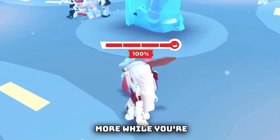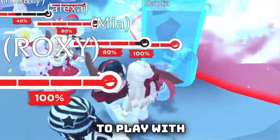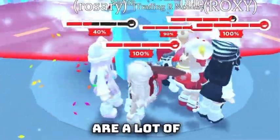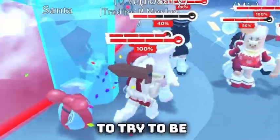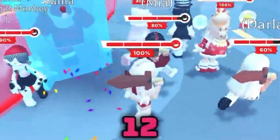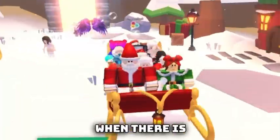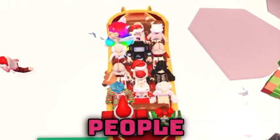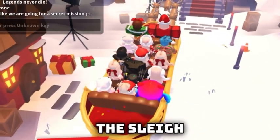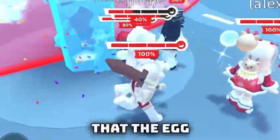The trick is pretty simple. You just have to play with a lot of people — you have to try to join a server where there are a lot of people and be in a game where 12 people are participating on the sleigh when you enter. When more people are participating and the sleigh is full with 12 players, there will be more chances that the egg will appear and spawn more in the game.